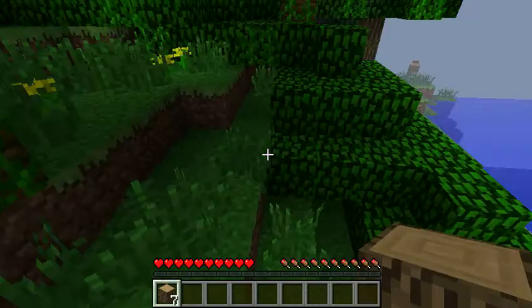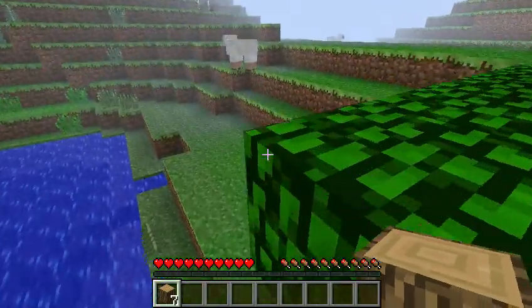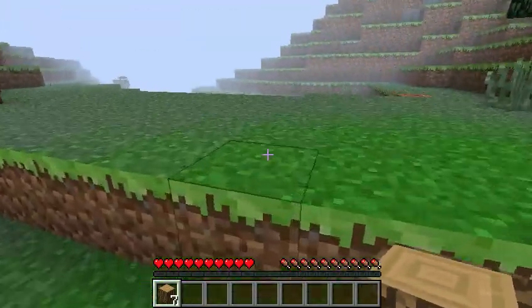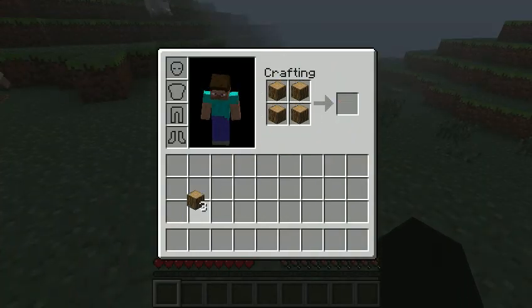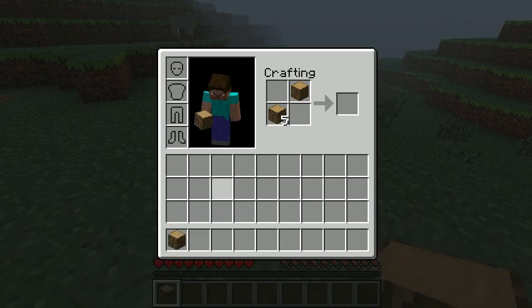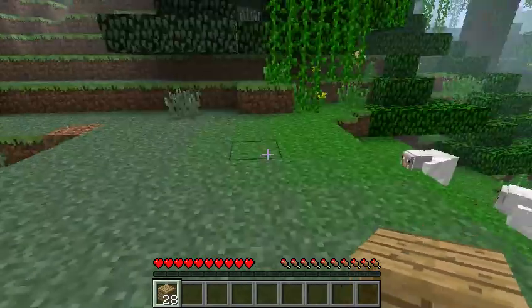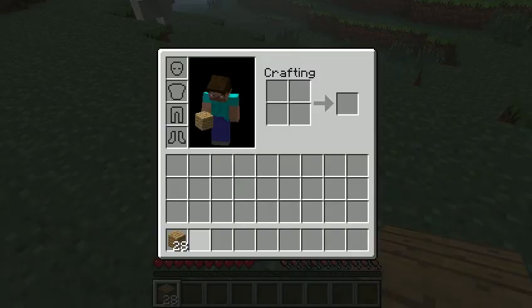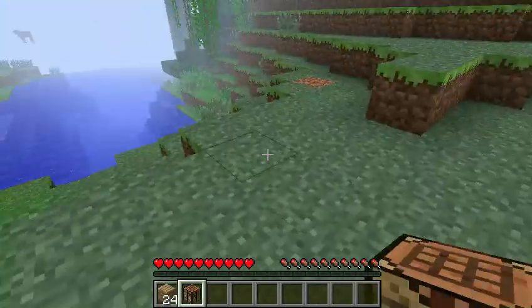Make a crafting table. First, just find a flat surface. You're gonna want to make wooden planks — you can put all of them in and just keep clicking. Now, after you have some wood, make some wooden planks and then place them each in a two-by-two pattern like that to make yourself a crafting table. You can make it wherever.